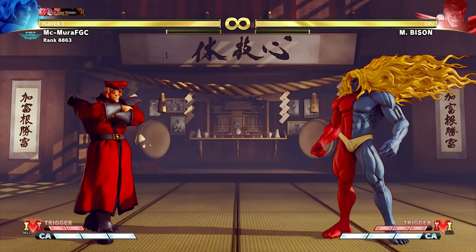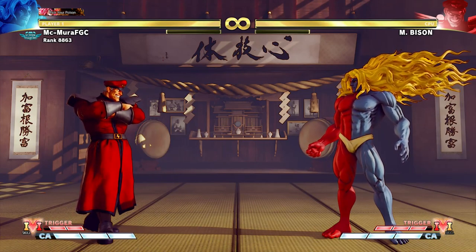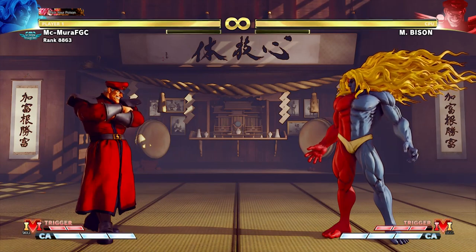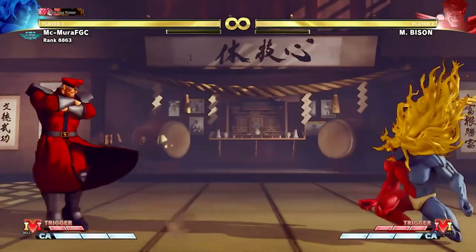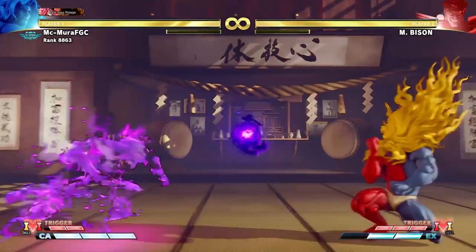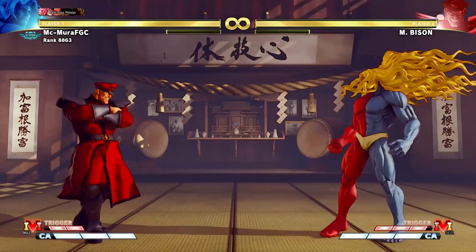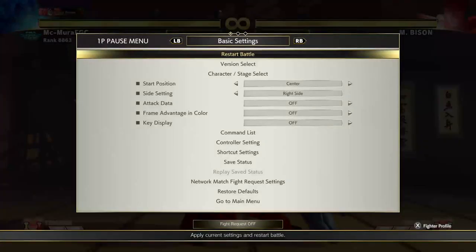Now we are switching gears to everyone's favorite, M. Bison, and the attack I'm gonna talk about is his EX Blast. This attack is very interesting and it is pretty good. One common strategy you will see is players running full screen and then using the EX Blast as a get-in tool. This is a two-hitting fireball, so if you throw one fireball at it, you have to throw two fireballs to dissipate it, or an EX one which will clash with it.